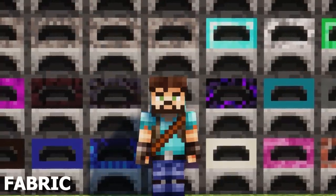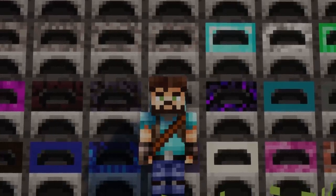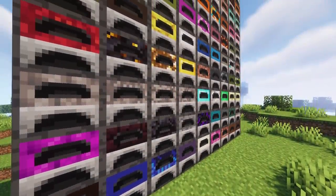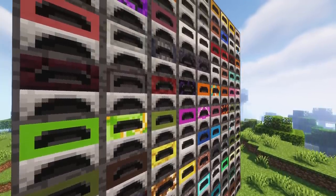Variants aims to add lots of new designs to already existing blocks, although currently it only changes furnaces. Right now there's over 100 new styles of furnaces, and it's a good idea to use Roughly Enough Items so that you can see all the recipes.